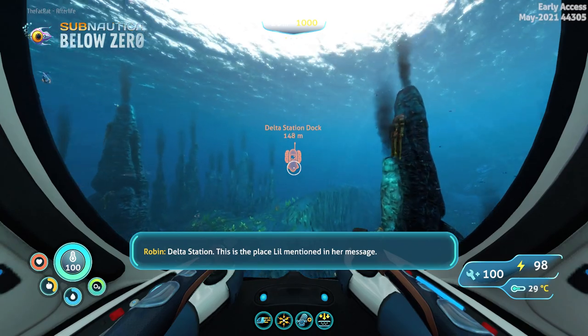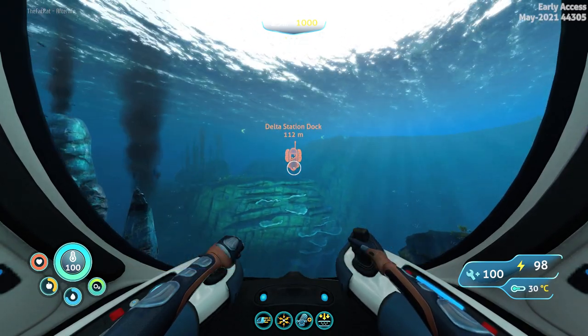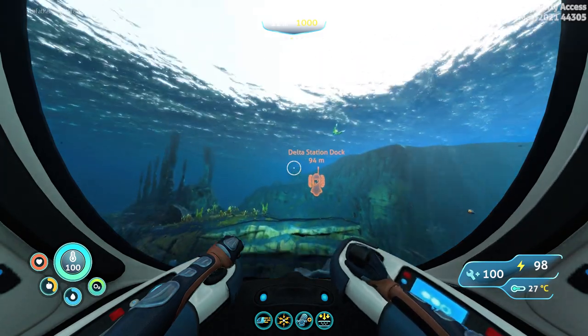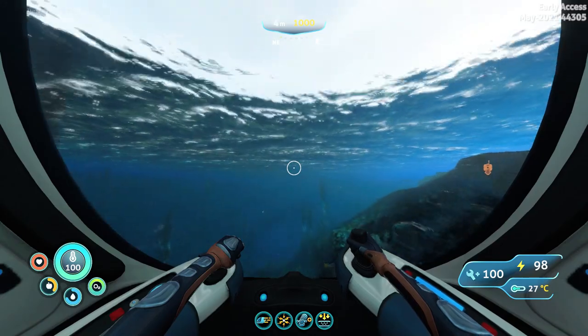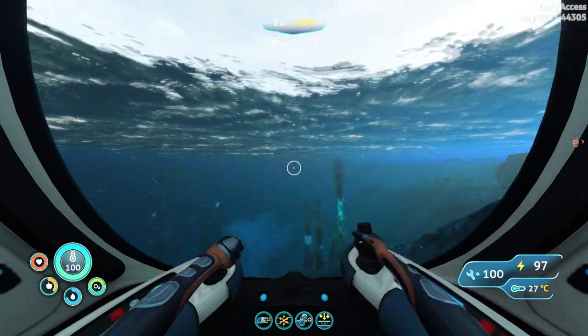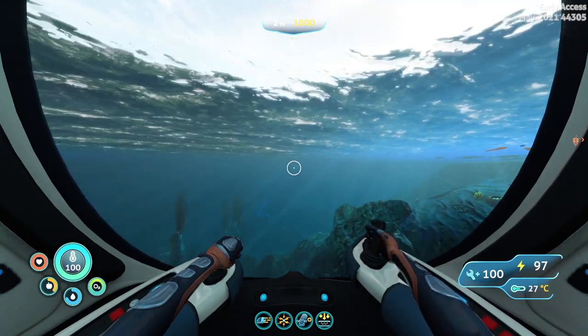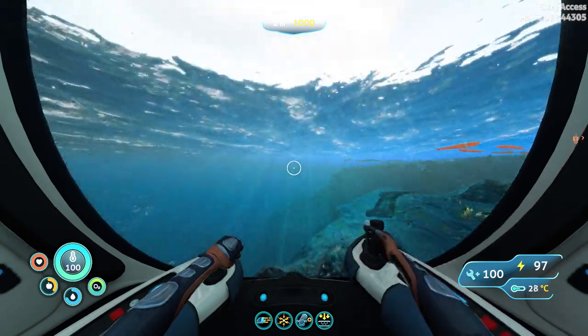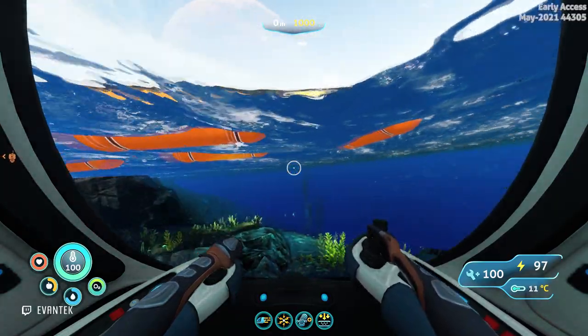Once you spend enough time on 4546B you will get the notification for the Delta Station Dock, and this is where we need to go to trigger the first story event. Before I go on to Delta Island I would like you to know that I will try to cut out any elements that I believe are too much of a spoiler for the story.